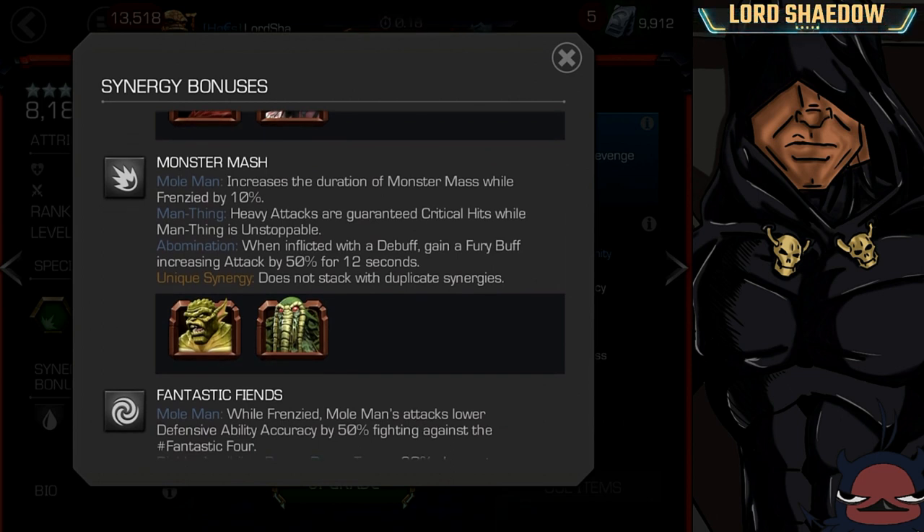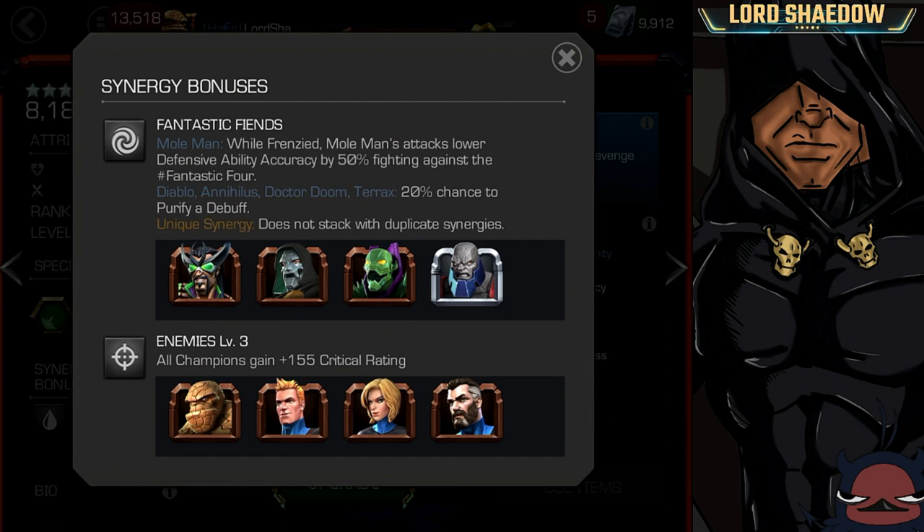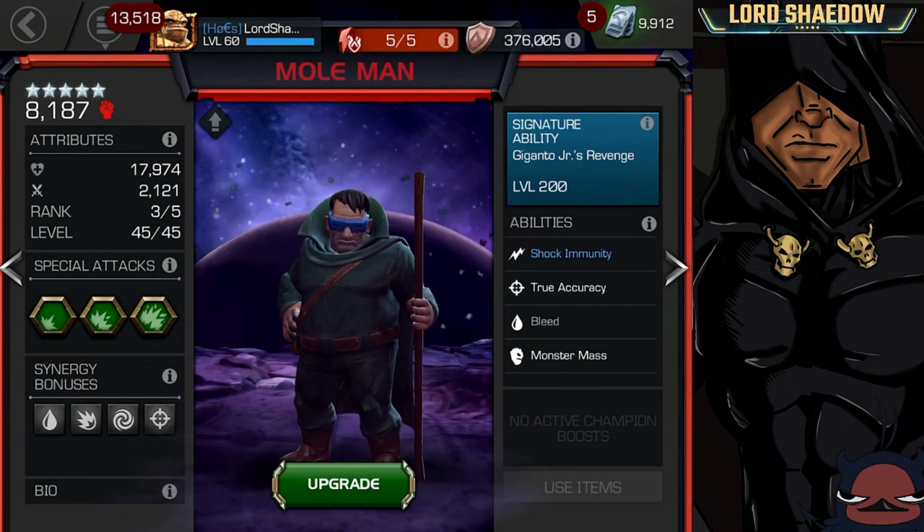The next synergy increases the duration of Monster Mass while Frenzied by 10%. This one is useful but look at who you have to bring along — I'm not a fan of either of those champions, though Man-Thing has some situations where he's good. Then there's Fantastic Friends: while Frenzied, Mole Man's attacks lower defensive ability accuracy by 50%, but only when fighting against the Fantastic Four, so not quite so useful. And finally, just some crit rating with the Fantastic Four. Out of all of those, only the Monster Mass duration synergy seemed interesting.